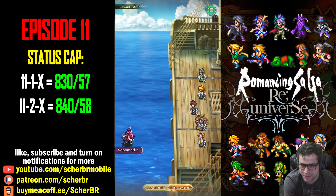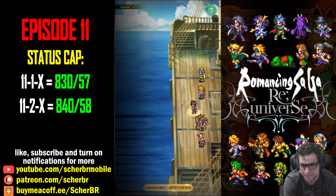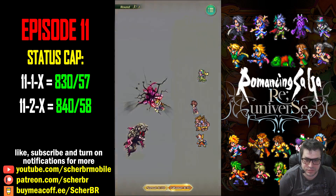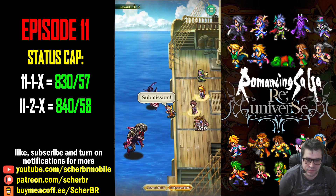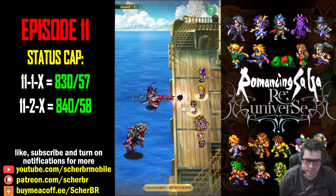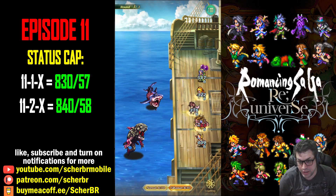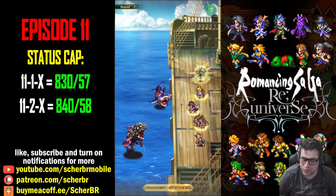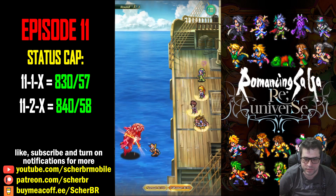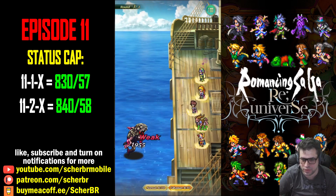If you have SS Yundin, this stage becomes super easy. This strategy is more for those who don't have her. For Submission, you need to inherit it from either Christmas Azami or the future Summer Azami, who also has Submission. We now have lots of sources of Submission, so there are plenty of options to try to defeat this stage.